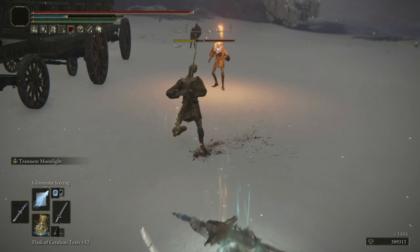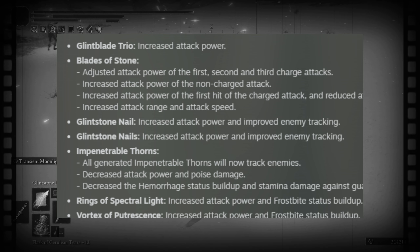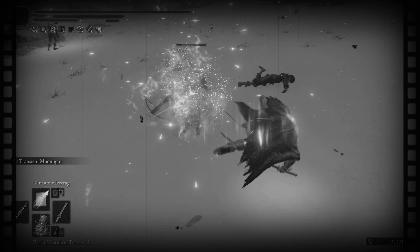Now, against smaller enemies that move around a lot more, I would highly recommend using Glintstone Ice Crag instead of Glintstone Nails because it's cheaper to cast and it's also a lot faster to cast as well. By the time you guys are watching this, FromSoftware have just put out an update as of July 31st that buffed the damage and tracking of Glintstone Nails. So it's going to be even better than it is in the gameplay here. Just wanted to make sure you guys knew that. Let's keep going.